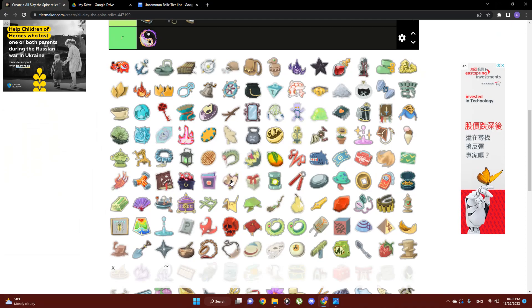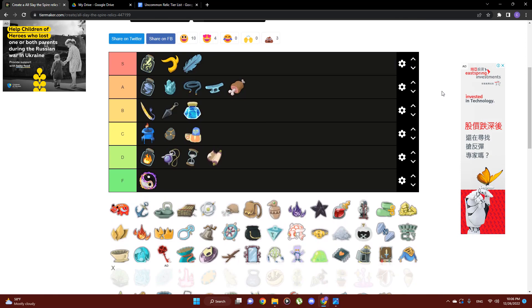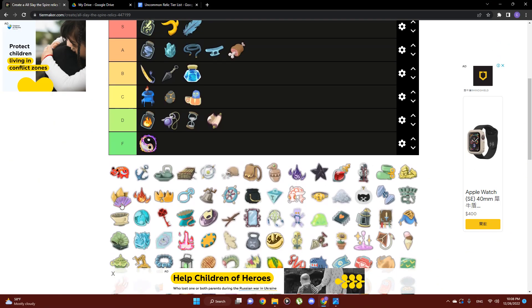Next up is Ninja Scroll, and I'm going to throw that at the bottom of D tier. Even in shiv decks this is not that great — it will create situations where your hand is going to be full quickly, especially if you've also got Bag of Prep and Ring of the Snake. Turn-one shivs are not really strong; this is essentially just nine damage like a Backstab. Maybe if you get lucky and have some Accuracies on turn one it's all right, but I don't really love seeing Ninja Scroll and will often take a key or even skip depending on my deck.